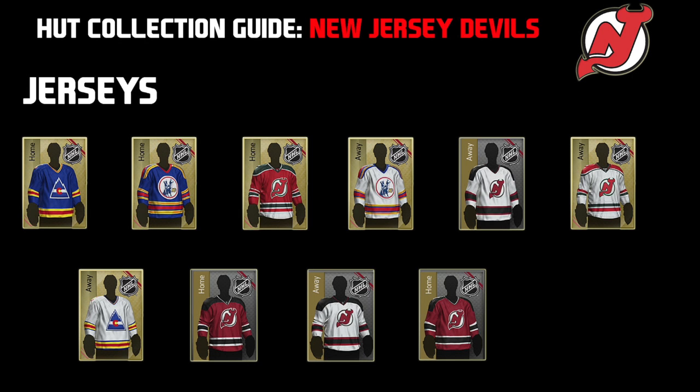So here are the 10 jerseys for the New Jersey Devils collection. There are 6 gold jerseys and 4 non-rare gold jerseys. Always remember to pay attention when you are trying to get the non-rare jerseys because you always want to look at the neck piece. There are 2 non-rare jerseys that have the NHL logo at the neck and 2 jerseys that do not. Make sure you don't try to buy the same one twice. You always want to try not to spend more than 1,000 pucks total for all the jerseys.